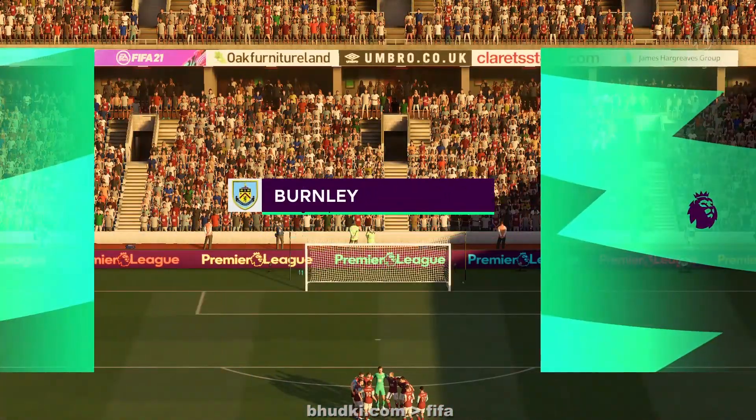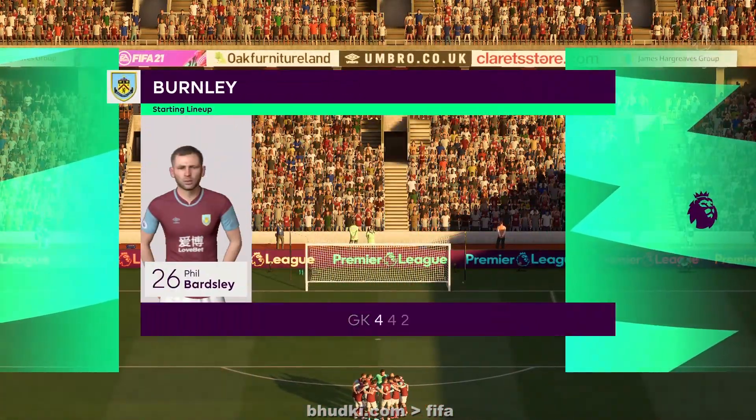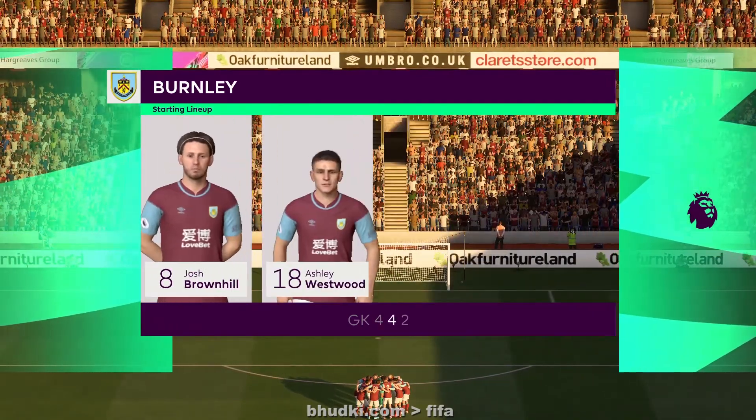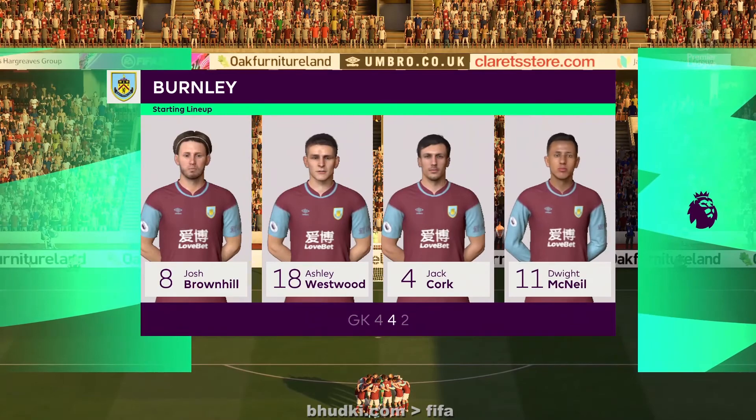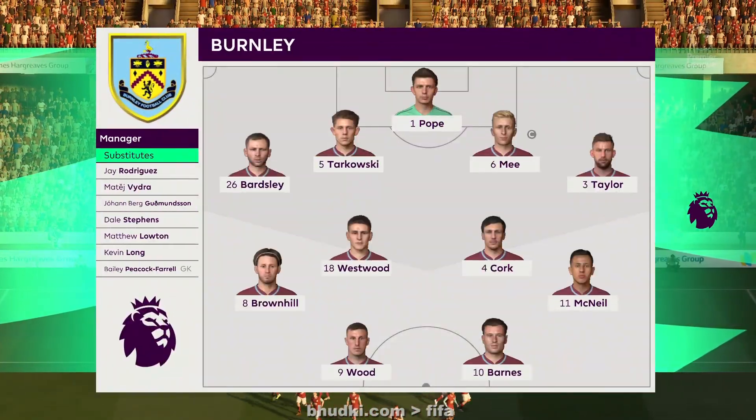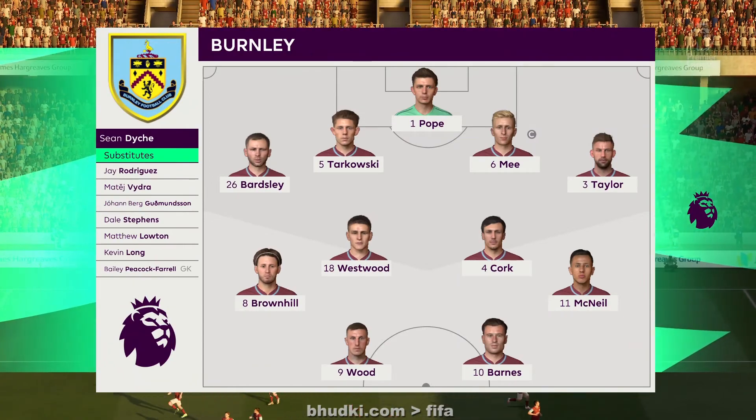And this is the initial 11 for Burnley. It looks pretty orthodox. I love this formation — 4-4-2. The two main strikers will stay close together. The full-backs will link up with the wide players. The two holding midfielders are sitting in front of the centre-backs. Very solid look about this team.